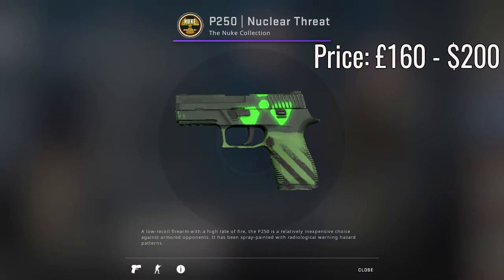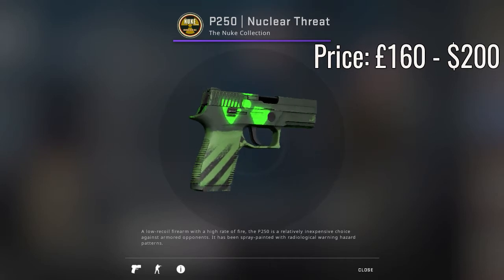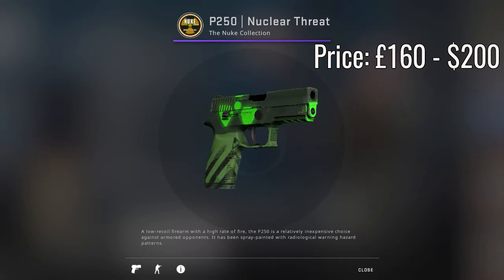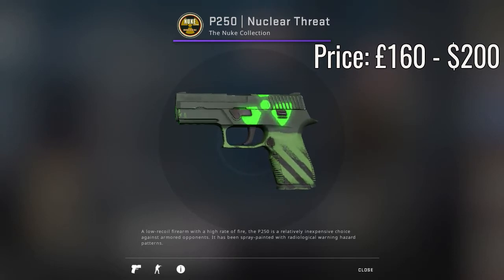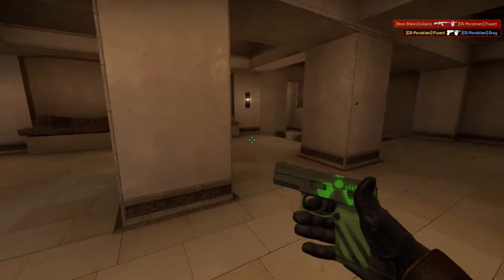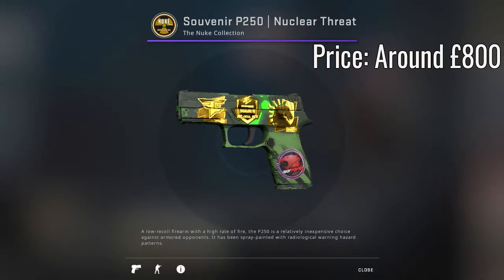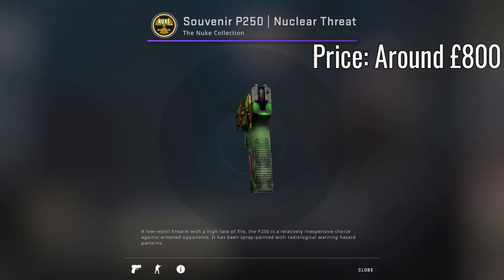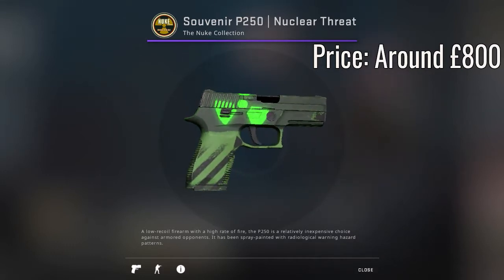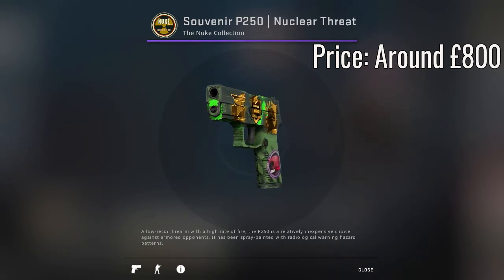Now moving on from the Dual Berettas, we have the P250 Nuclear Threat factory new, selling for just under $200. The lowest float you can get this skin is 0.06, and that is the main reason why this skin is so rare — it's so uncommon to get a factory new. I believe there are only a few souvenir factory new P250 Nuclear Threats that have ever been unboxed. This is a minimal wear P250 Nuclear Threat souvenir — it does look very nice.